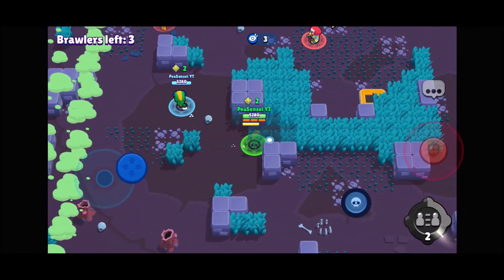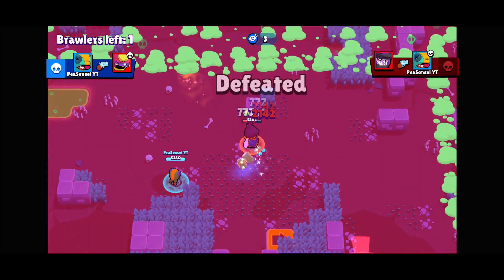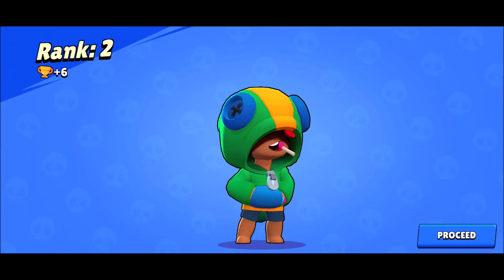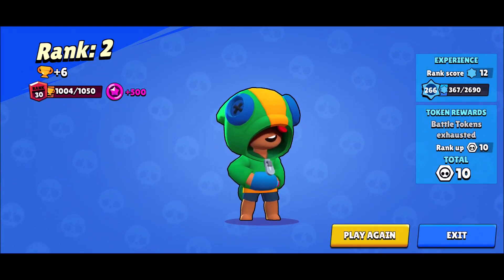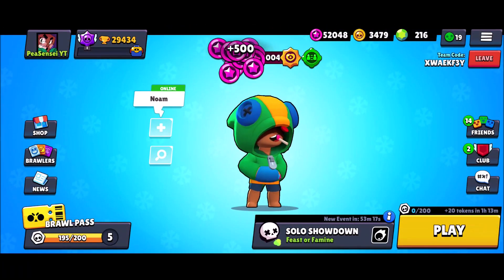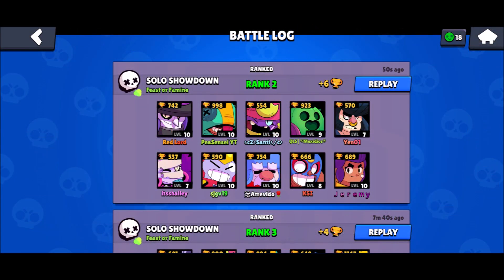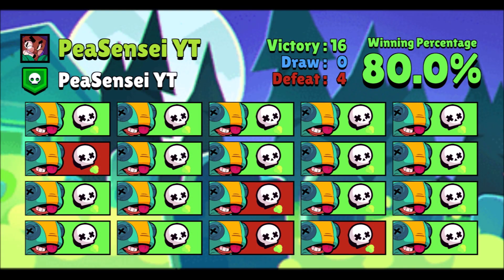As for countering an enemy Leon who attacks you, you want to pop your gadget first to absorb damage and then use your super right afterwards. Your super is very useful in a dicey situation. Looking at the battle log here, that covers most of the tips. As you can see we have an 80% win rate, so it's a pretty solid push. Anyway, thanks for watching — like, comment, share, and subscribe.